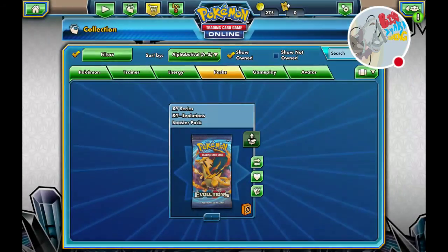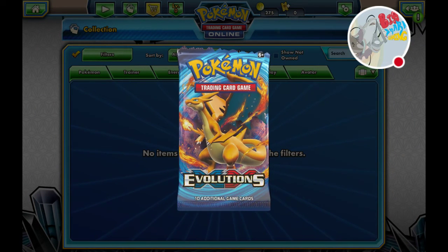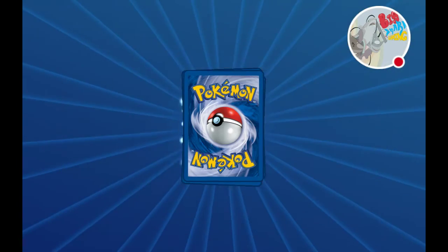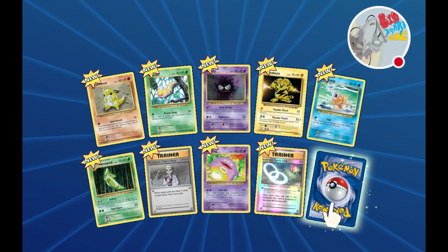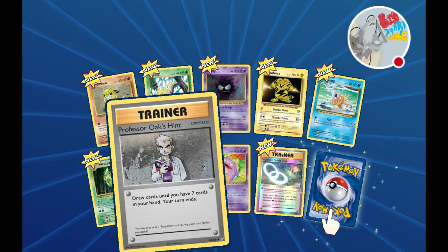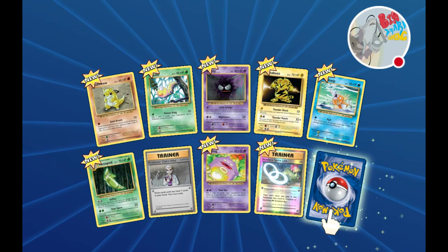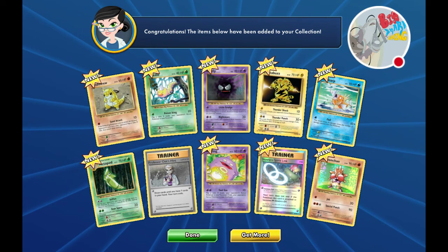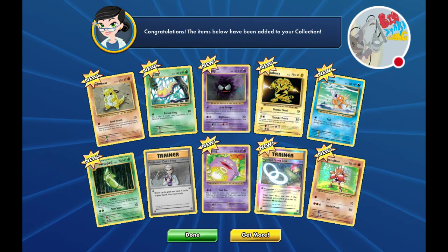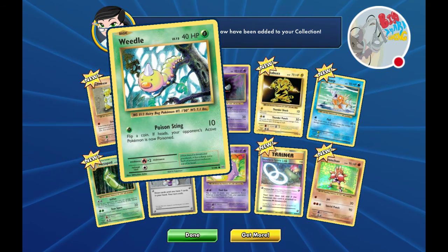And our last pack for today - Charizard Y on it. Sandshrew, Weedle, Gastly, Electabuzz, Magikarp, Metapod, Professor Oak's Hint - nice - Koffing, Slowbro Spirit Link, and Hitmonchan. I don't like Hitmonchan. Let's end on Weedle - look at that Weedle, that Weedle's adorable!